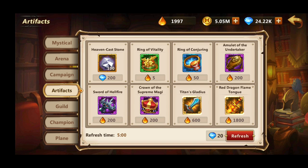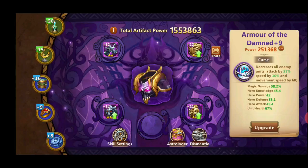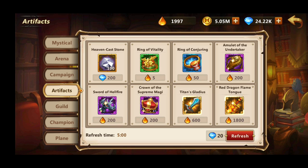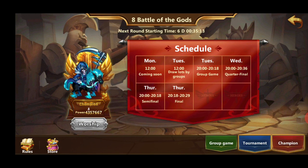When it comes to the Artifact shop, keep 1,800 essences to buy the Dragon equipment. Skip everything else - don't buy Heaven Cast Stones here, only keep currency for the red Dragon artifacts. Always buy the piece you need to upgrade your artifact to the next level. Currently I'm waiting for my armor and shield to pop up in the store to buy them. I could afford to refresh it but I'm not going to waste 20 gems for that - I have time and patience. I only boost my stats when an event is going on or when I feel I'm not going to be in the top three in Pantheon, but with Sandro right now it's very easy to be top three.